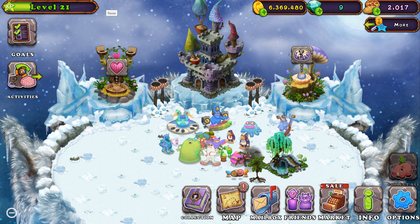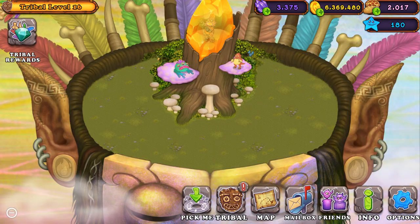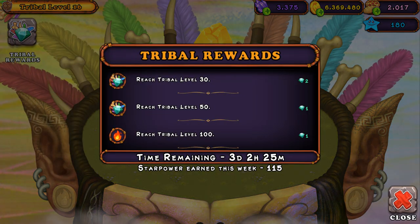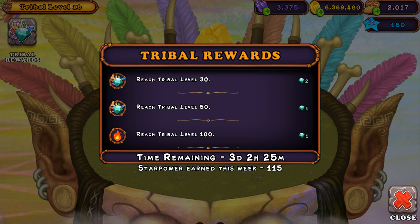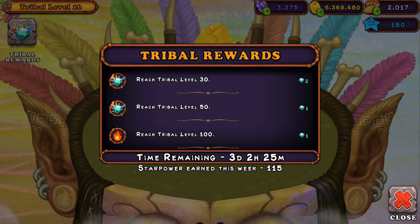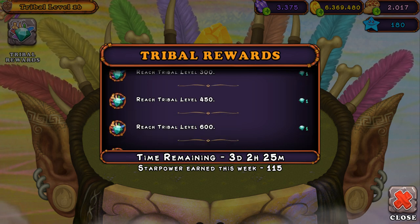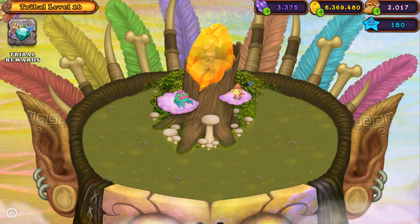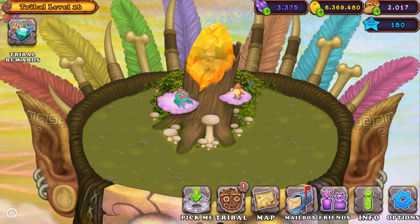But if you go to Tribal Island — which I'll do in a sec — up at the top here, I don't really recommend this, but if you reach level 30 on Tribal Island, you'll get like two gems every once in a while. Maybe if you reach 1,500 you get five. But I don't really recommend it — that's another way to get gems.